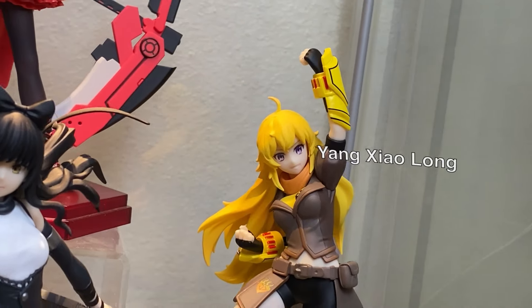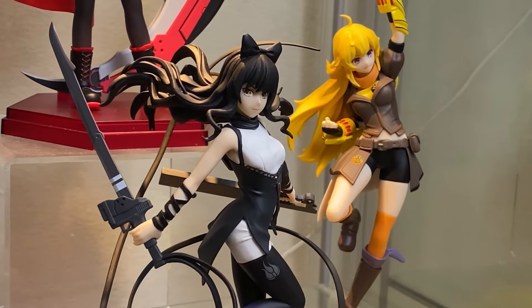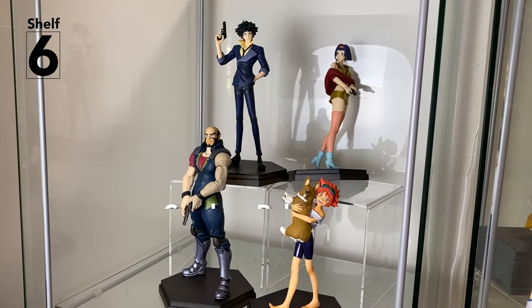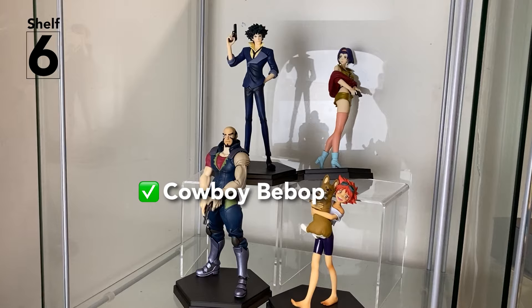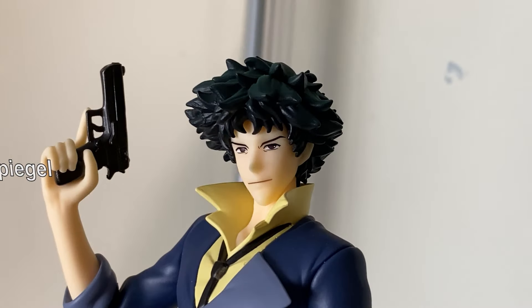By the time Yang and Blake released, they're missing a bit of the quality that makes Ruby and Weiss shine. Blake looks great, especially the hair, but the blade and outfit feels a bit flat. On to the final shelf — Cowboy Bebop. I guess it would be nice to get Vicious and Julia as well, but these four are pretty great.